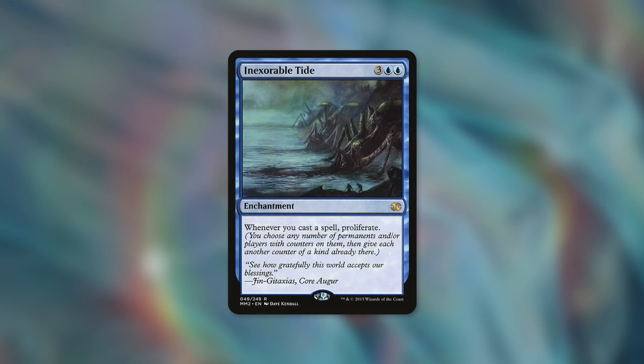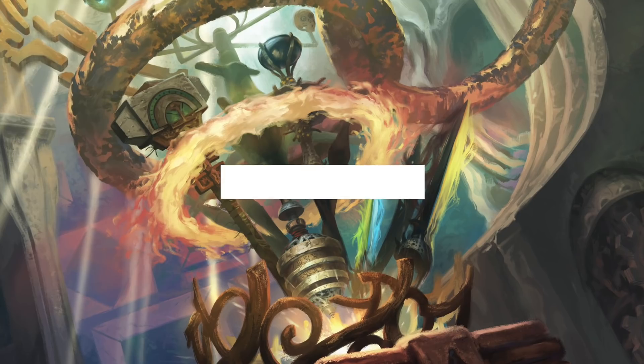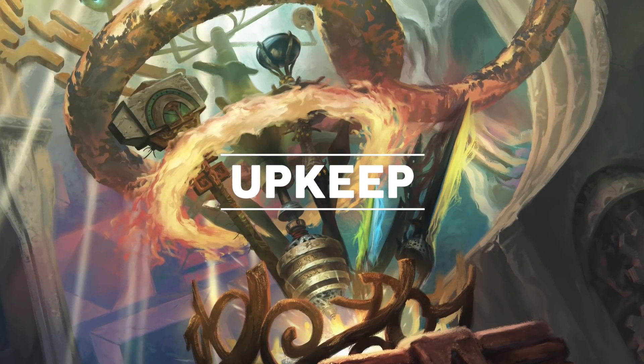Or how about Bolt Tide, which takes this a step further — it says whenever you cast a spell, proliferate. So whether we're casting a creature or a non-creature spell, it doesn't matter; we get to proliferate. Outside of proliferating, though, there are other ways for us to speed up our clock on Replicating Ring.